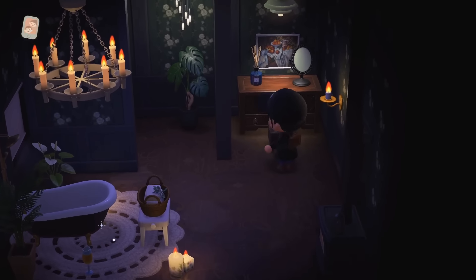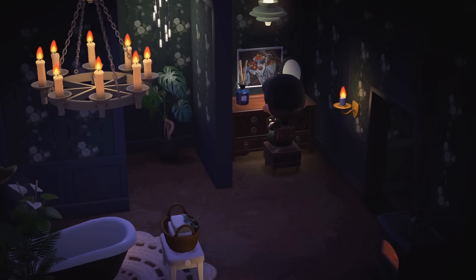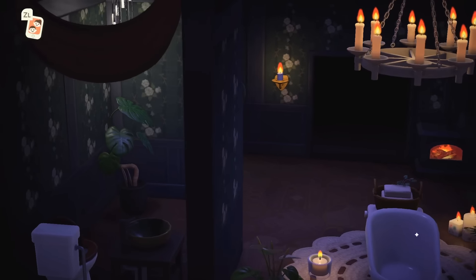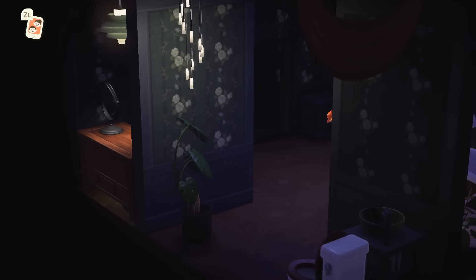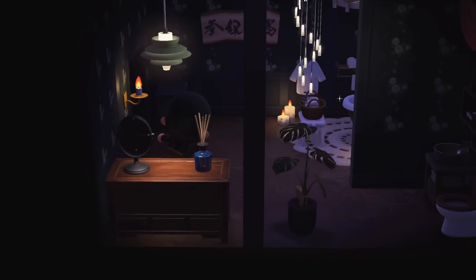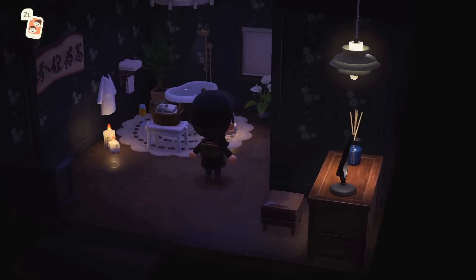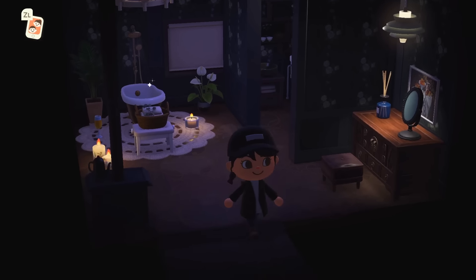Look at how cute this vanity is. I love this concept — that item is technically like a dresser or chest, but immediately I know it's meant to be a vanity. Here we have a little bathroom section. My favorite sink — I love that sink. This is such a well-made bathroom. The partition walls really segment the area with the shower and the area with the toilet, and then of course we have a getting-ready space here too.